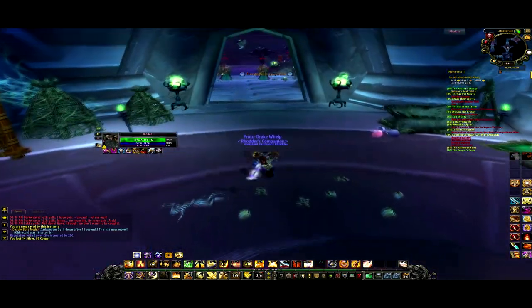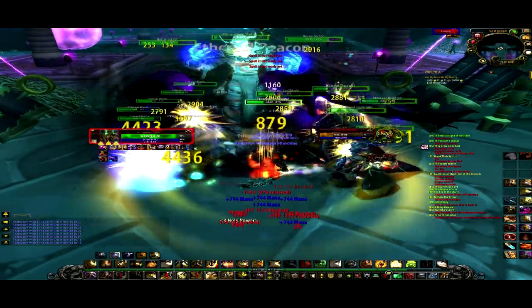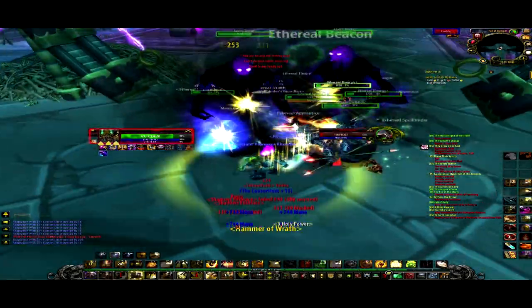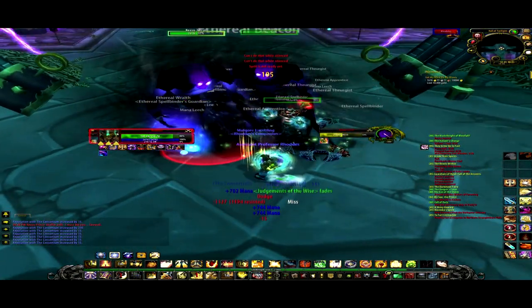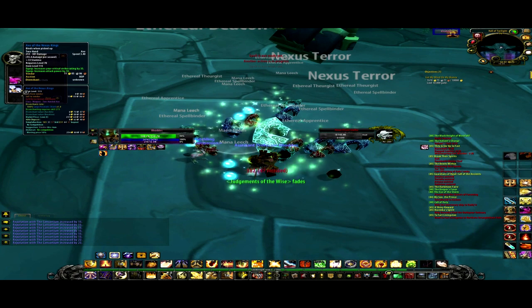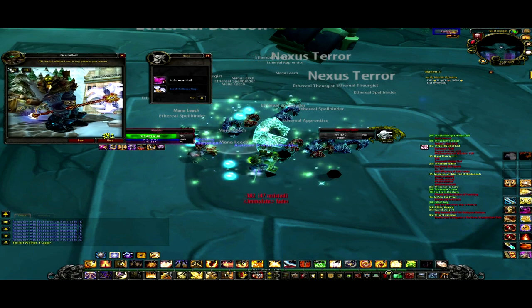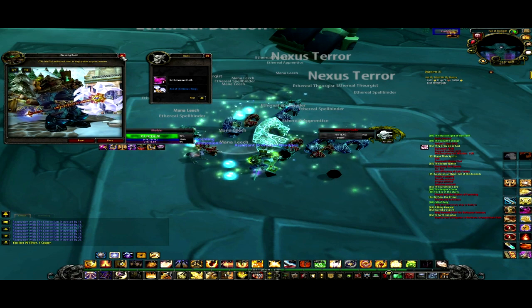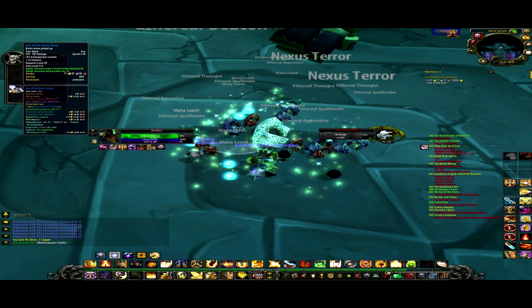We'll move on to the Mana Tombs after this. Nexus Prince Shaffar is who I kill right about here, and he drops a very interesting looking axe and a very interesting looking mace. The mace, I always thought, looks sort of like a guitar when it's sheathed on your back, whereas the axe kind of looks like a spider. The mace, worn on your back, does look a great deal like a guitar — you'd be a desperado.